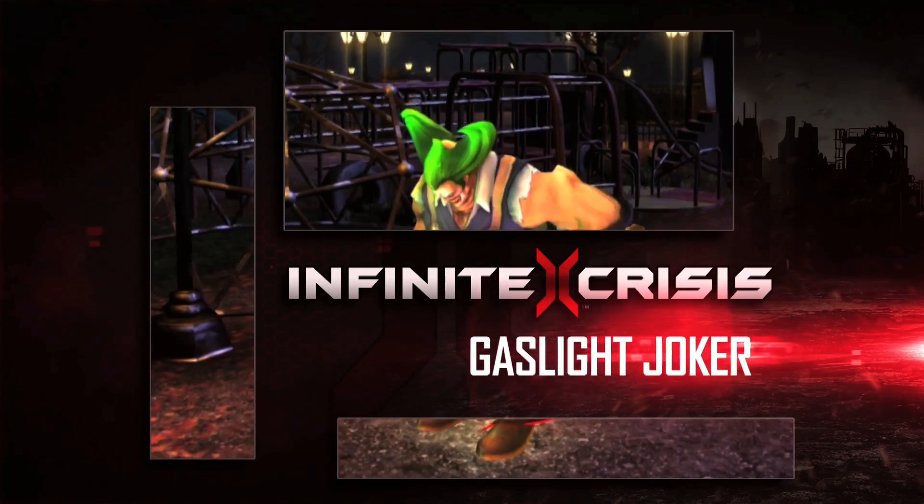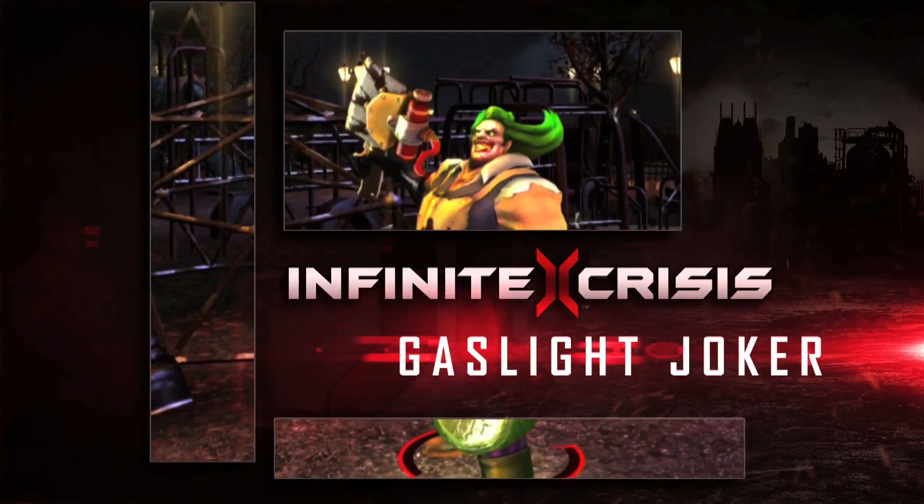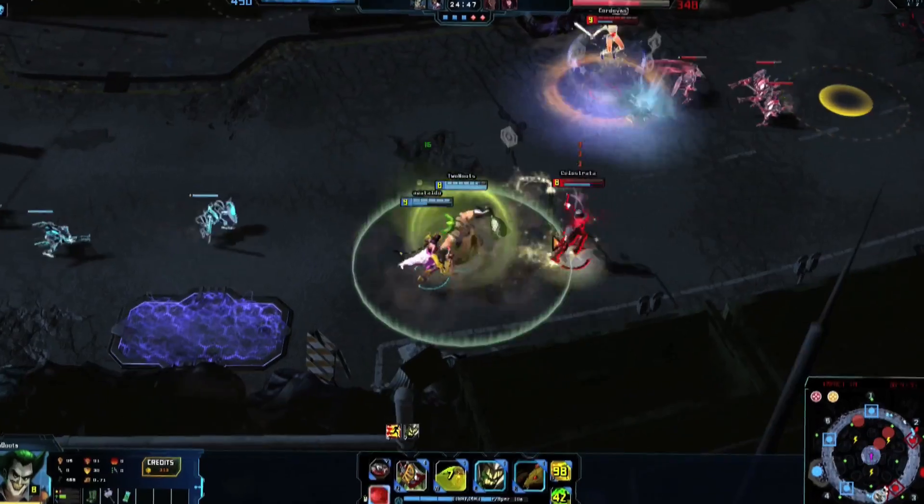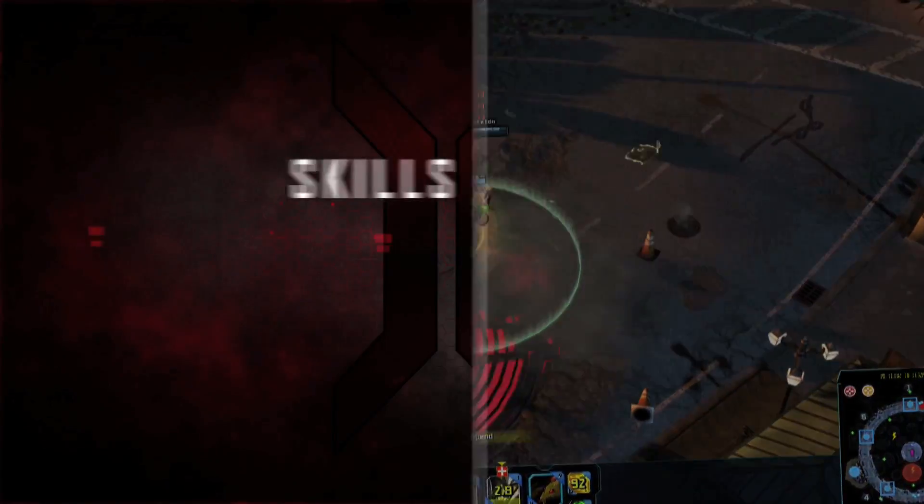Supervillainy just got a whole lot uglier, with the Mad Butcher Gaslight Joker tossing out treats. Gaslight Joker is a beefy enforcer who can dominate close-range combat and absorb a significant chunk of damage.